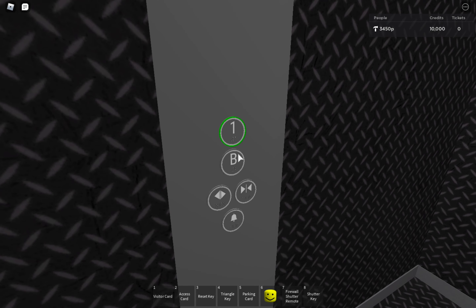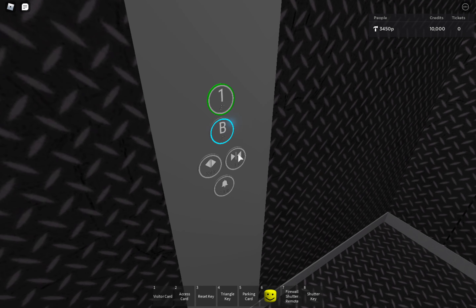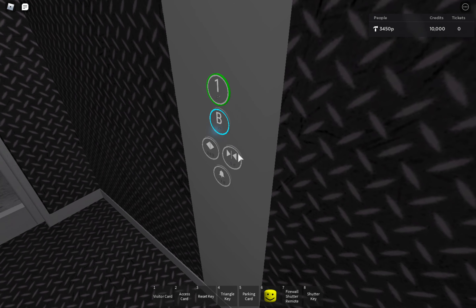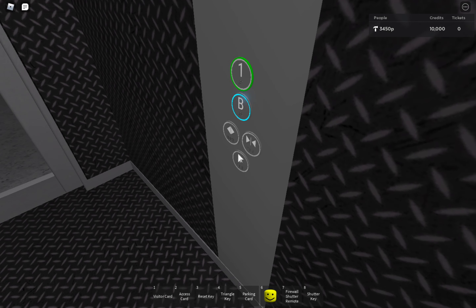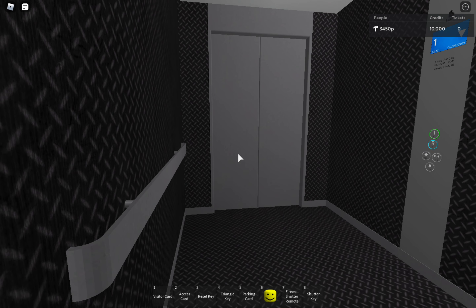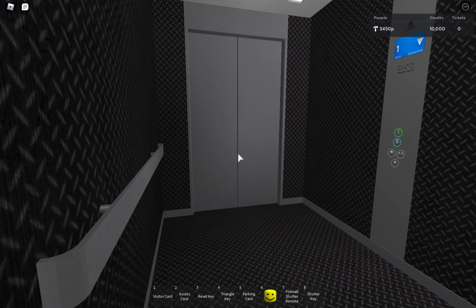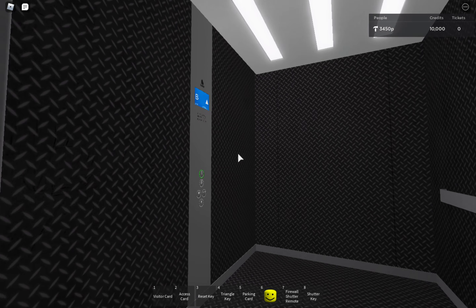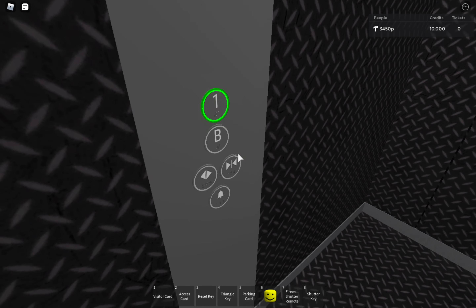So let's go ride this lift. It's a service lift, just like the other one. And there it is right here. Let's go back up to floor 1.